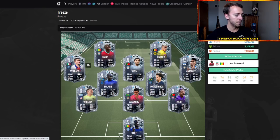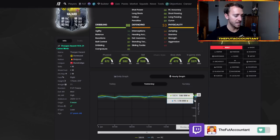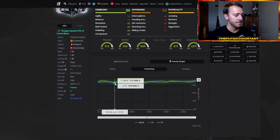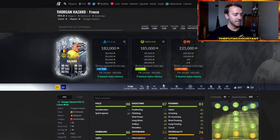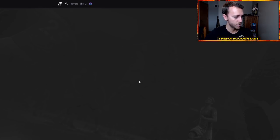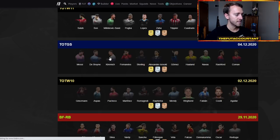The freeze cards are great too. Mane fluctuates around a ton, Bernardo Silva fluctuates a lot, and this Thorgan Hazard is one of my favorites to fluctuation trade — he goes from 160-165 up to the mid-to-upper 180s all the time. There's about 9,000 coins of tax per card, but if you're buying at 165 and selling at 185, that's a 20,000 coin fluctuation and you're making about 10,000 to 11,000 coins of profit after tax. This Pogba was 385K this morning and is now 412, so there's some fluctuation there too.